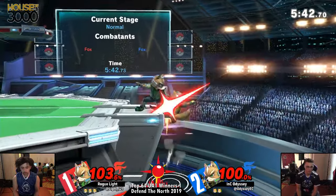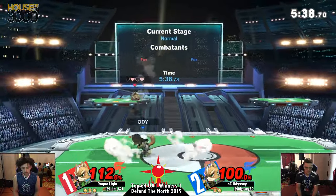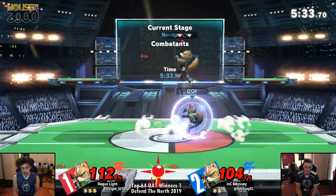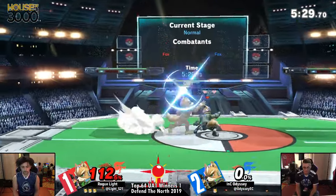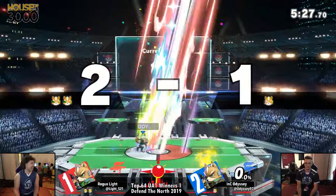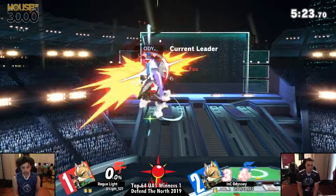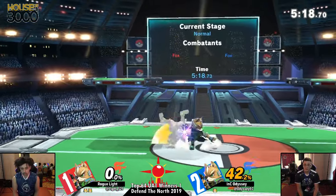F smash doesn't connect. Throwing out that shield on the side does a double kind of duty — because you can block the Firefox, but it also stops an illusion in its tracks. That tomahawk up smash. But he fires right back with an up smash of his own. Light, that did not let him get frustrated at all — he is already back. Light is undeterred, comboing Odyssey.